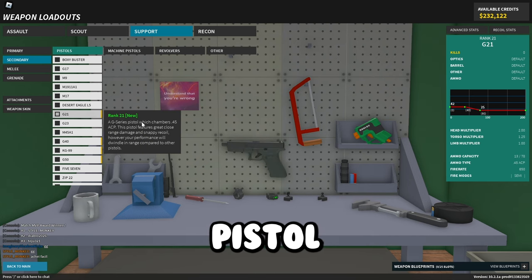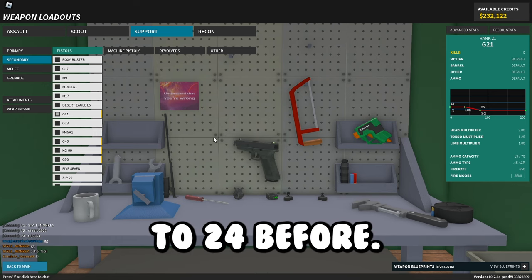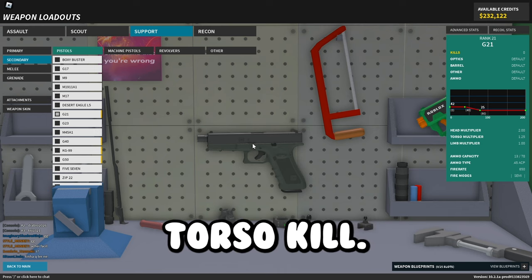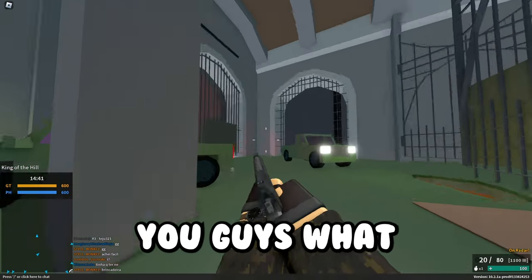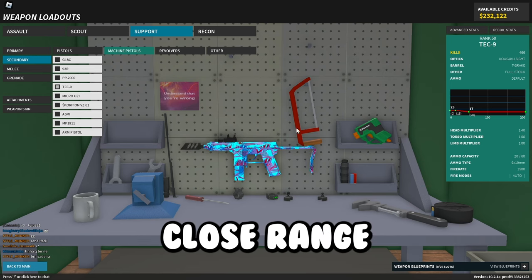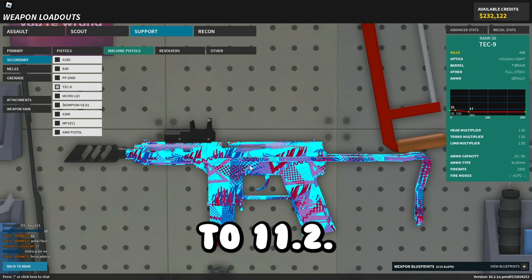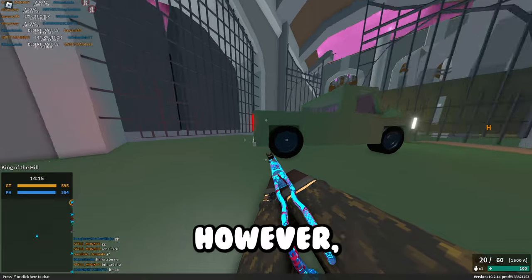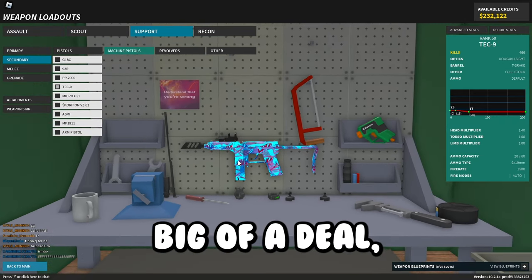For pistol changes, the G21 got increased damage to 42–25 from 38–24, and its headshot multiplier was increased to 2. This thing actually has a 44.71-stud 2-tap torso kill, so it's really good right now. The 9-3R got new recoil — it's a lot more accurate. The Tech-9 got its close range damage increased to 25 from 24, increased aim-walk speed to 11.2, but long range damage was decreased to 17.